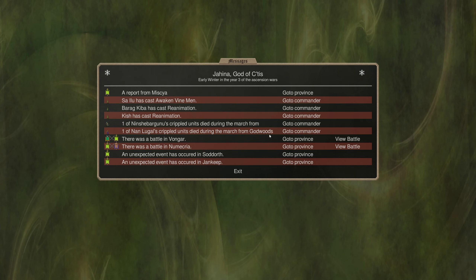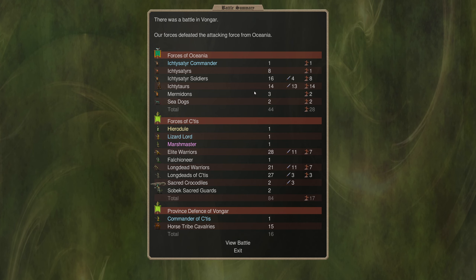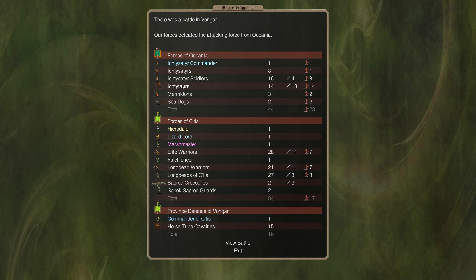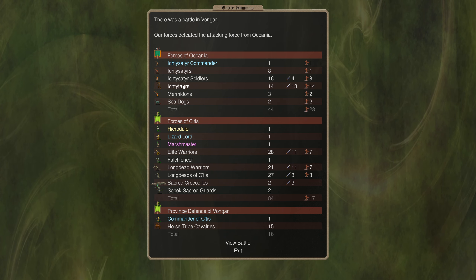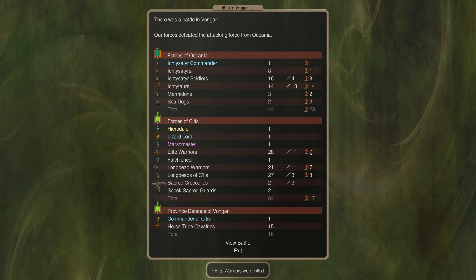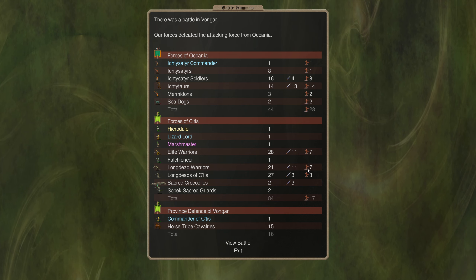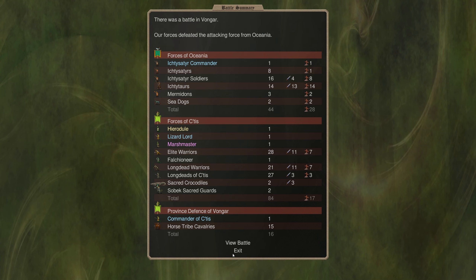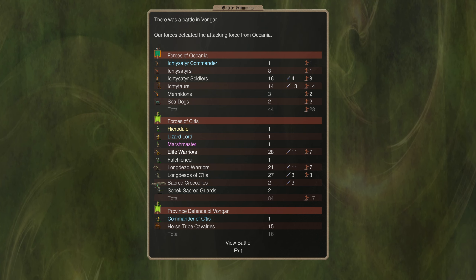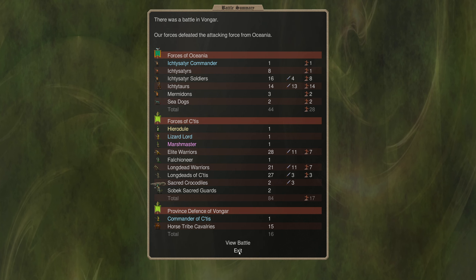Did Booboo do any damage? Cold bolt - nothing, nothing. There we go, cold bolt does 10 points but hits one of our own elite warriors! Then hits a satyr for two points - that's the problem. They fled. We lost 28, the others fled. We lost a few - seven long dead expendable units and some long nets. Didn't kill anybody with the marsh master.